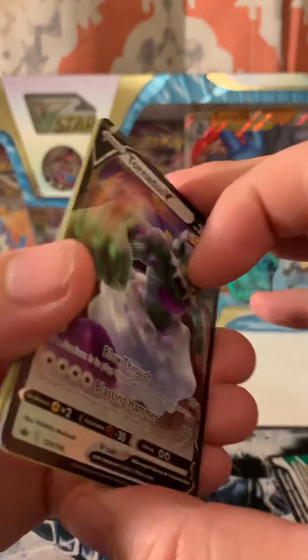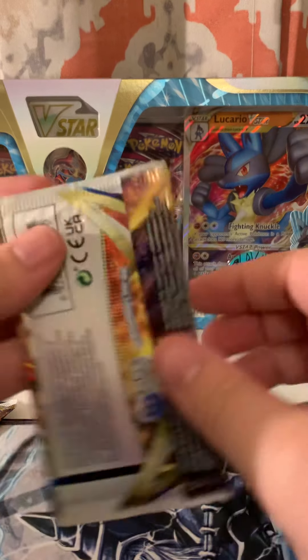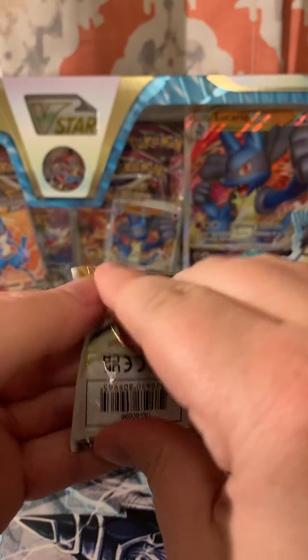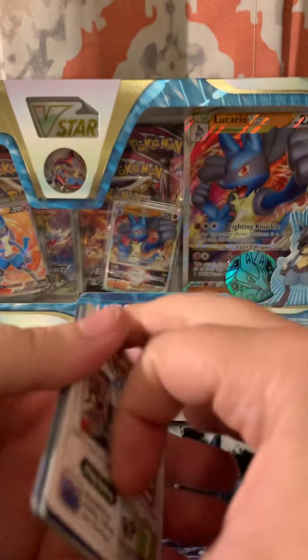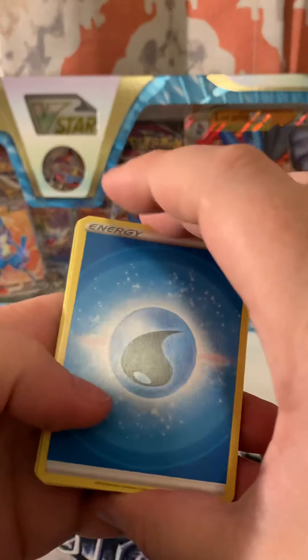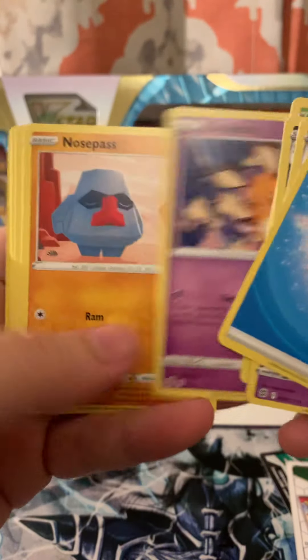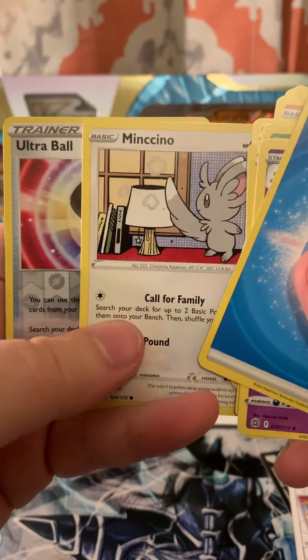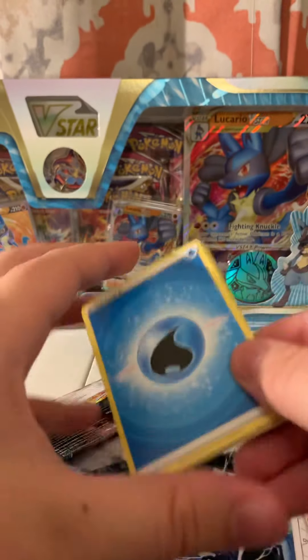Moving on to Brilliant Stars — opening up what turns out to be Cosmic Eclipse last to see what we get. Obviously that alt Charizard would be really sick, but even a standard Charizard V would be really dope. Pulls: Claydol, Morgrem, Tropius, Dedenne, Nosepass, Snorunt, Ball Guy, Minccino, Ultra Ball, and a Flygon — non-holographic, unfortunately.